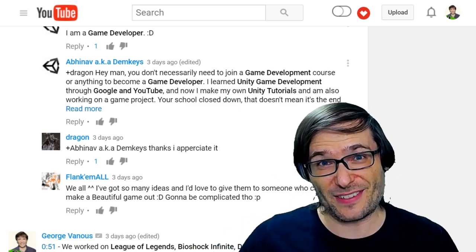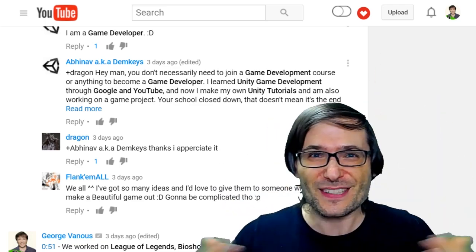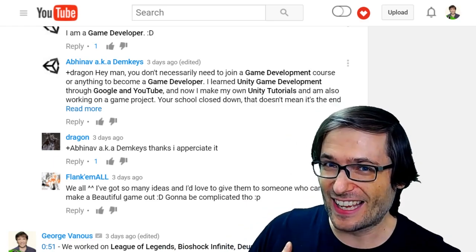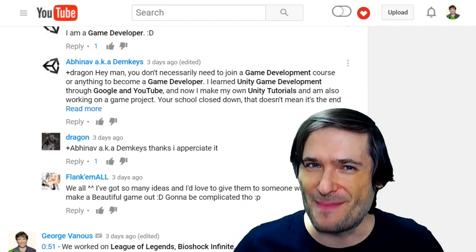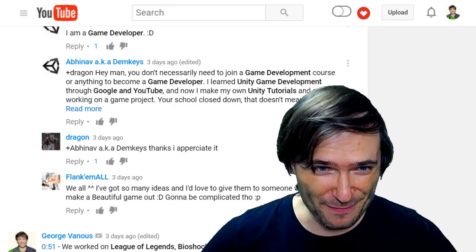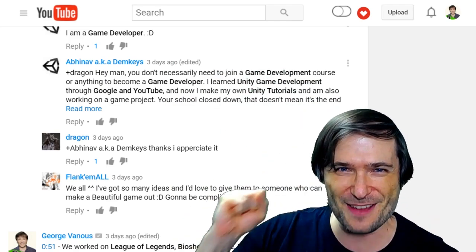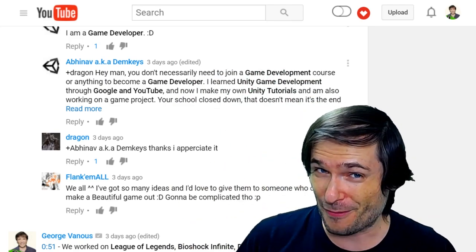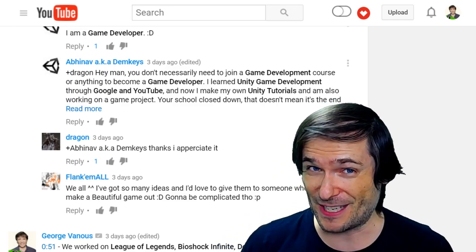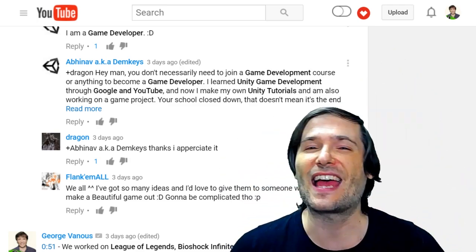The game will be browser-based so that everyone can play it — and no, it will not be in Flash. It may be something like Elvenar — click that 'i' to see the video where I first talked about Elvenar and how we'd like to build a game like it. I am George, CEO and founder of Freedom, and this will be the soon-to-be-formed Freedom game development team, which we will call MGN Studios. MGN is our Multi Gaming Network — click that 'i' to check out the official MGN Central channel.